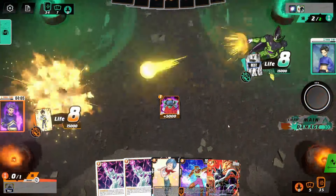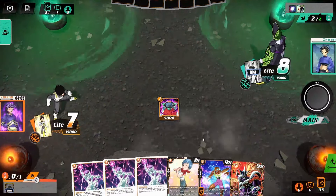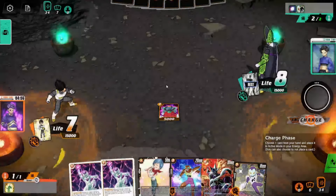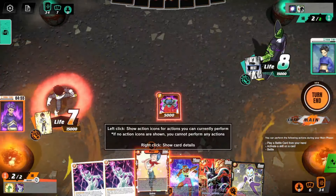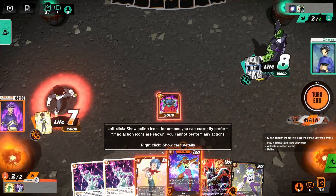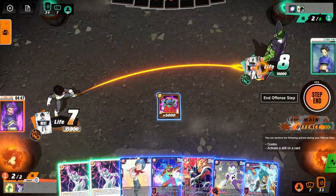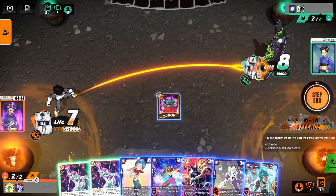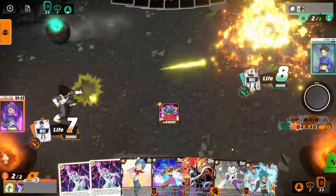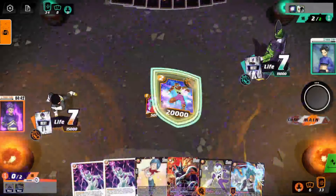Of course, we take. We definitely don't need that many this early on. We can charge one. I think we're going to play the Bulma. Do we play the Bulma and take the life, or do we just wait? I think if we're going to self-awaken this turn, we do the Naze. We have Vegeta as well for the next turn, which is perfect, because then we can play the Bulma off the Vegeta. So that suits me better. Then we'll just play the Naze, and I think we just pass here. I don't really see the point in attacking into him.